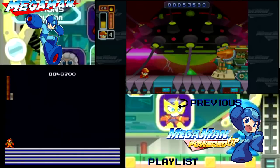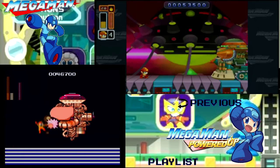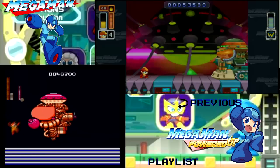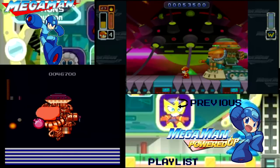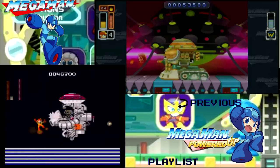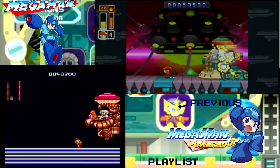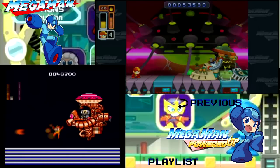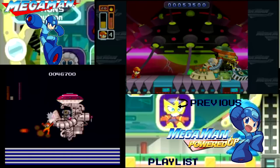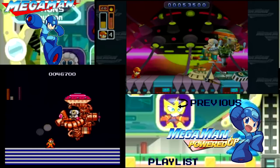Here we are against Dr. Wily. You'll notice some design differences here — the entrance is the same, but he's got a tank in Powered Up and a weird flying thing in Classic. The first form is already down in Classic but it's not far behind in Powered Up. In Classic's second form, he just loses his shielding and starts shooting these rotating bullets.